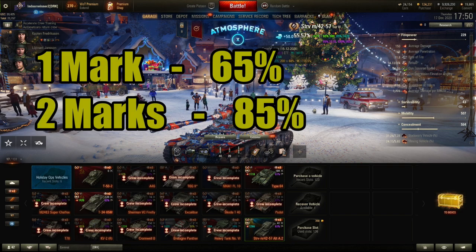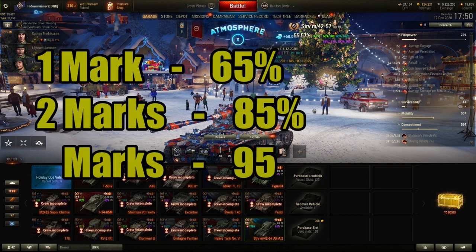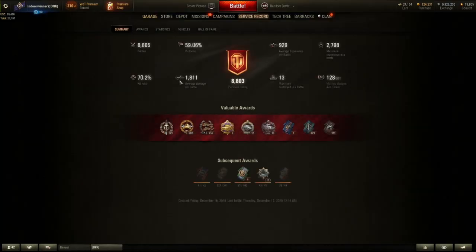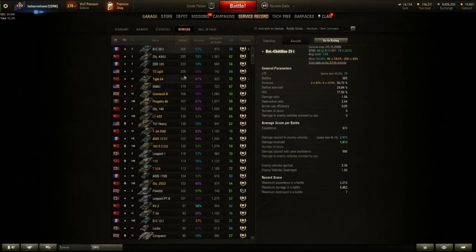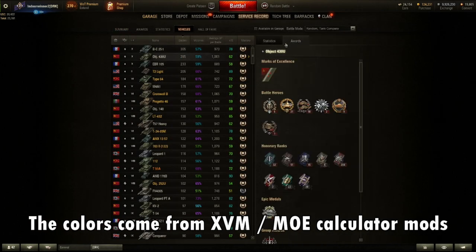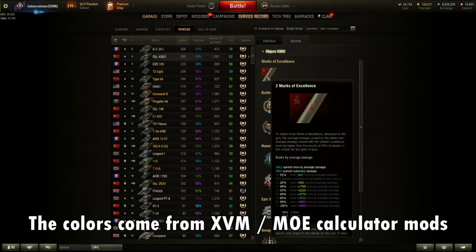So, if Dave wants to get 1 mark, his total recent average has to beat 65% of other players who play the Strithwagon. For 2 marks, it's 85%, and for 3 marks, it's 95%. You can check your current progress by going to your service record, then vehicles, selecting the vehicle in question, and selecting statistics. Then mouse over the mark of excellence to see your percentage. Once you get a mark of excellence, even if you drop back below the percentage threshold, you will not lose your marks.